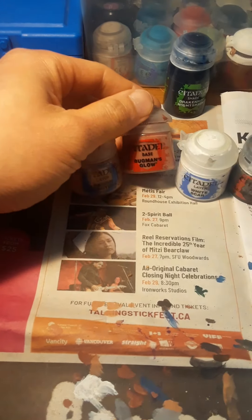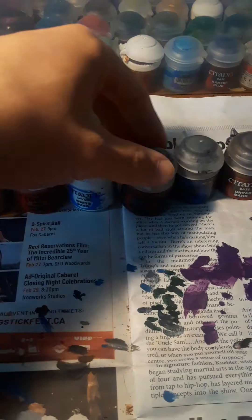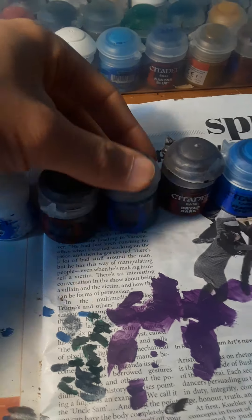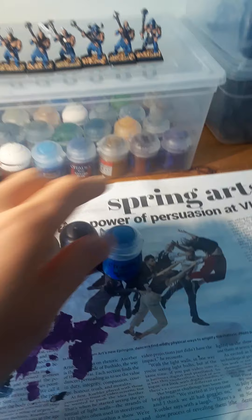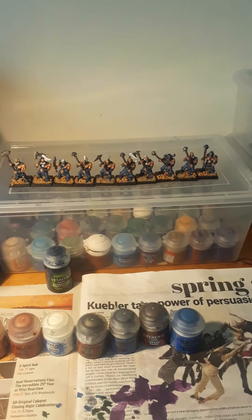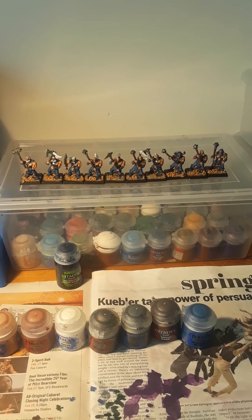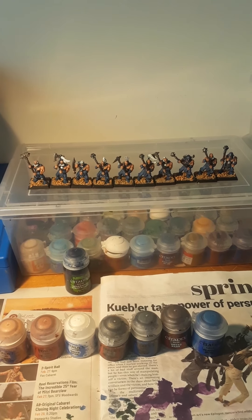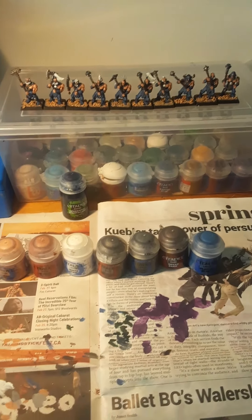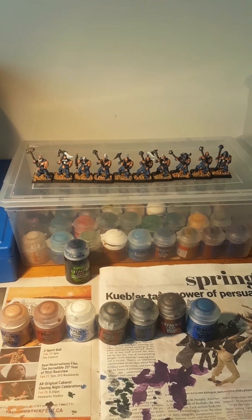I have one shade and seven paints: Drakenoff, Nightshade, Cadian Fleshtone, Bugman's Glow, White Scar, Lead Belcher, Eshin Grey, Dried Bark, and Caledor Blue, which I used on my Tyranids — so they're kind of going through the warp storm into the old world to be painted on my Marauder.